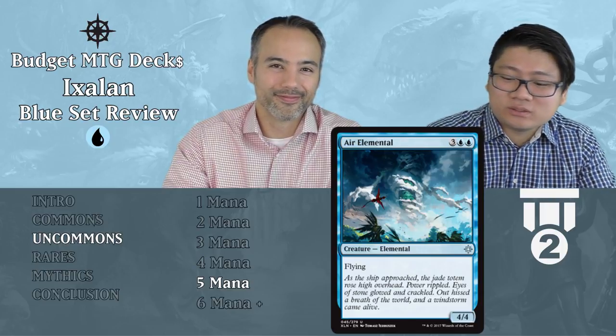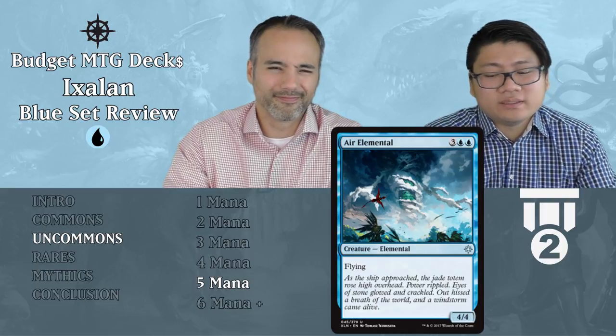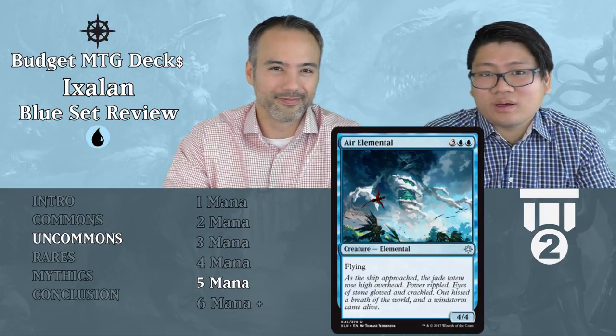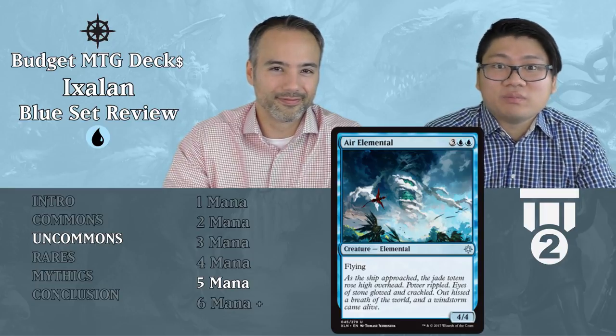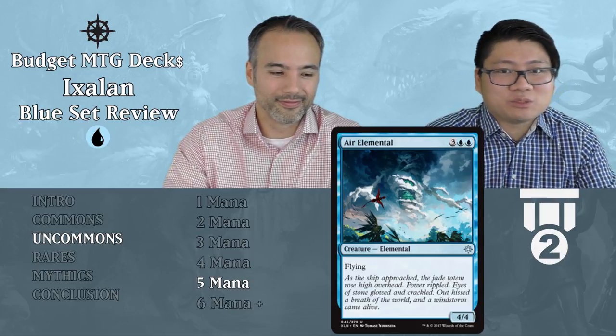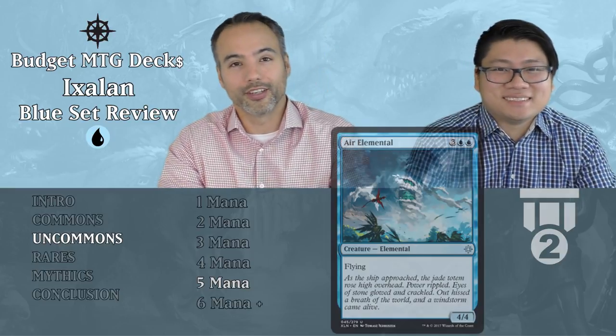Cloudfin Elemental — three and two blue, a 4/4 Elemental with flying for five mana. We want big flyers — a 4/4 with flying for five mana, we are happy with that. Just play it, Tier 2. It also wins games. Those are the uncommons — let's have a look at the rares.